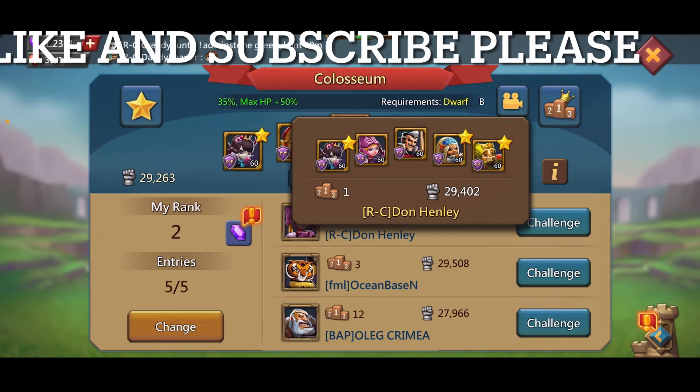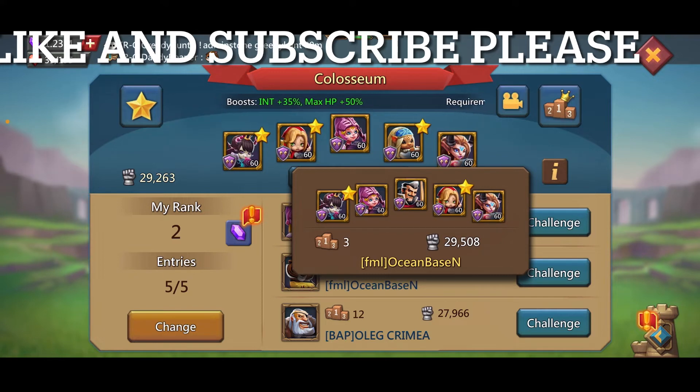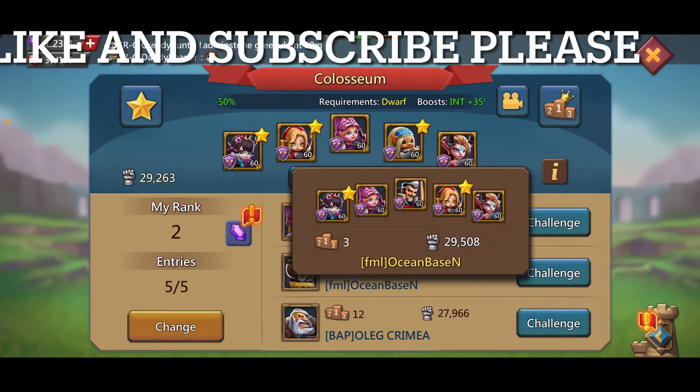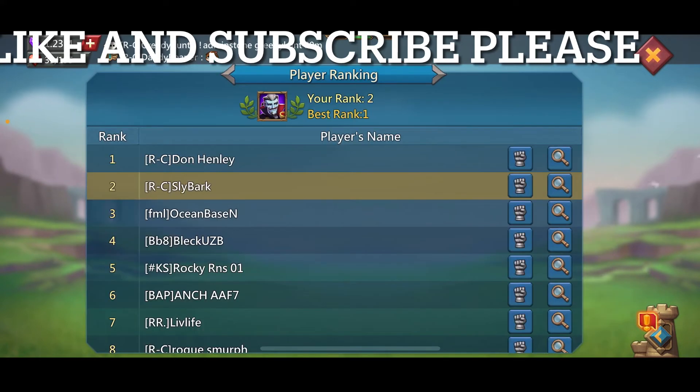I've found that the setup they're running can be beaten with the setup I'm running right now. If someone is running what I'm running, you'll probably have to take Snail Princess out and put in Grove Guardian — that seems to be able to beat it. Occasionally I've run into situations where I've had to use three assassins to win, but for the most part I'm winning by alternating Snail Princess or Grove Guardian in or out.